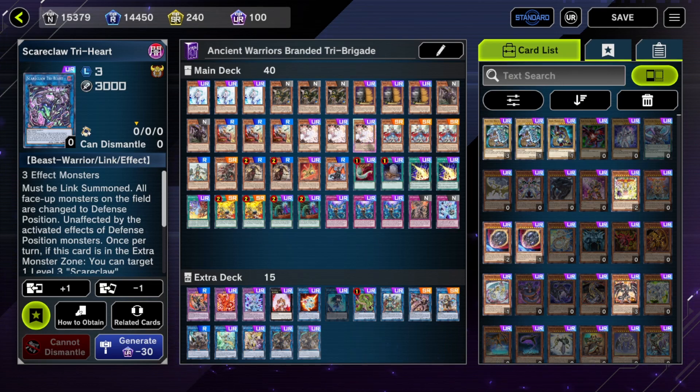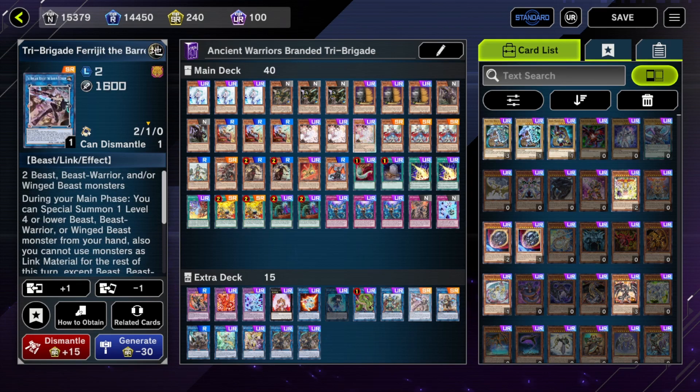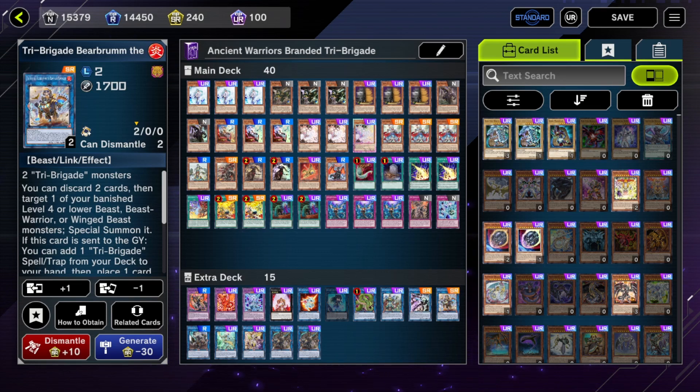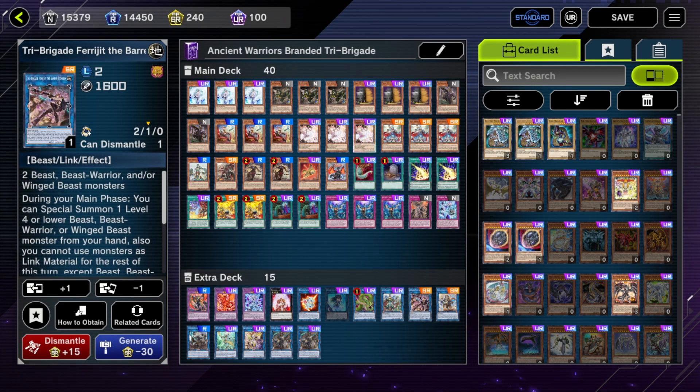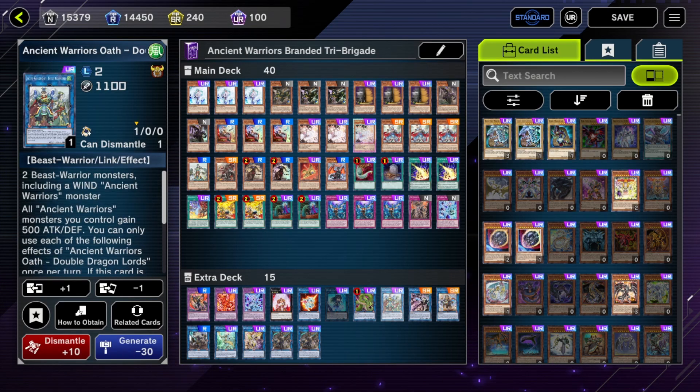The extra deck — all of the stuff at the bottom is pretty standard. We only run one Farajid and one Bearbrum. You only need one of each since the way this deck plays is: if you resolve your combo, the game should be ending shortly after the next turn and you don't need to go into them again. And if you get stopped, they're gonna stop you well before you can access a link monster anyway, so it's very rarely you'd ever need to summon two.